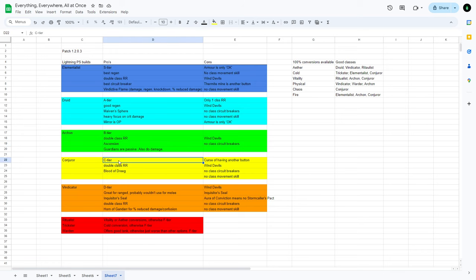Conjurer I put in C tier — I had it in B tier for a while, but Guardians being passive is just enough to put Archon slightly above. You could consider Conjurer B tier as well though. You've got double class resist reduction, Blood of Dreeg is really good. But Curse of Frailty is a big con for me — it's another button you have to maintain and you have to click it for every single enemy you want to apply it to. No class circuit breakers, no class movement skill. I consider Conjurer the bottom of the 'I would be okay playing this' list.